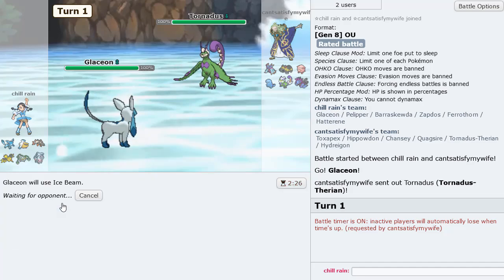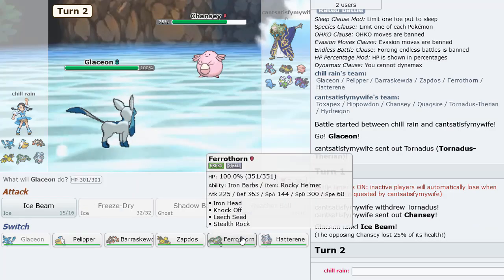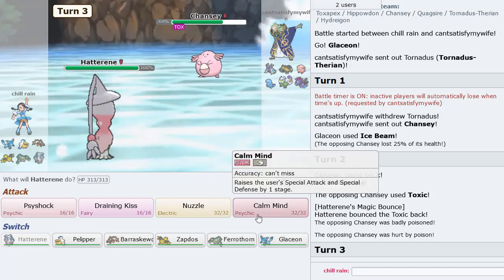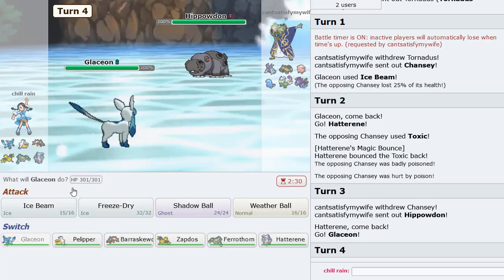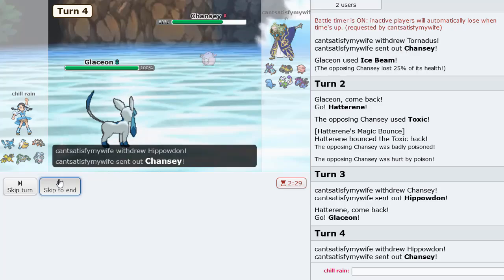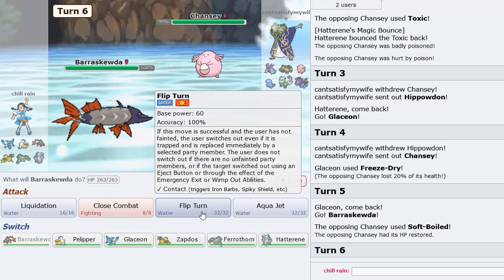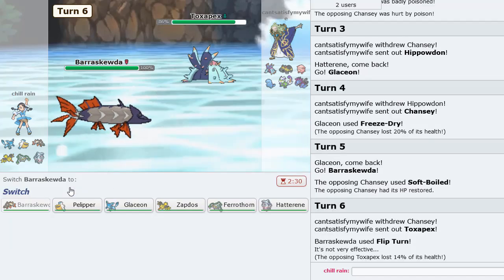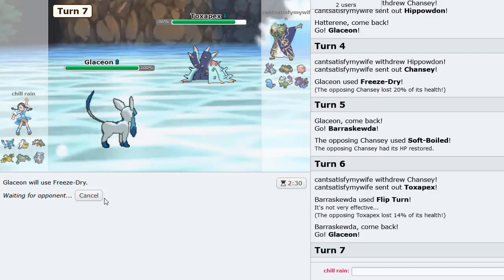I'm going to Ice Beam turn one just to gauge the damage on Chansey — pretty good damage. Go ahead, get bounced back. I'll double up into Glaceon and then Freeze-Dry this turn to get some extra damage off. Go into Barraskewda — I think Flip Turn out is the play. Toxapex does not have a helmet, which is very good.